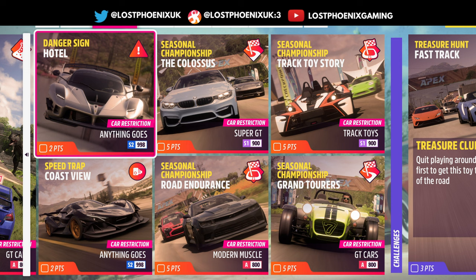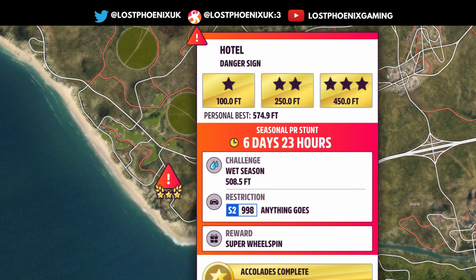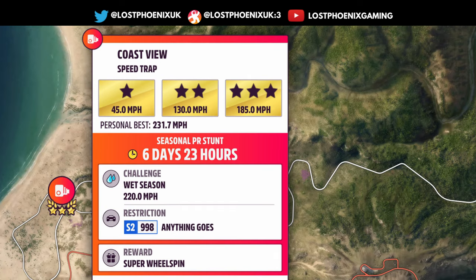I like this car - it's such a cool car. You've got PR stunts here: Hotel and Coast View, S2 class, anything goes. For Hotel, the target is 508.5 feet, which isn't too difficult actually. Just take a run up from the hill opposite the ramp and you'll fly through it.